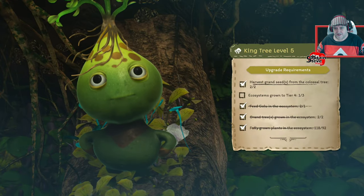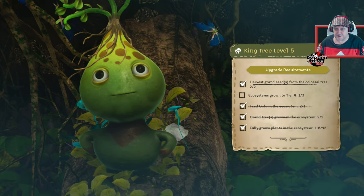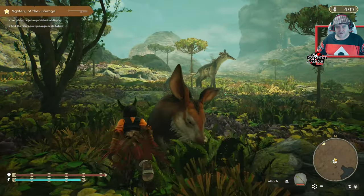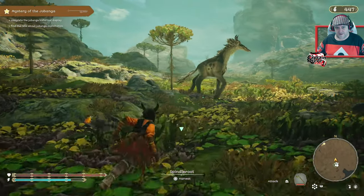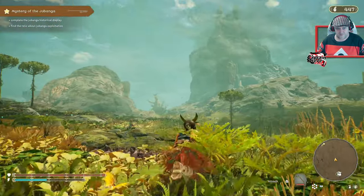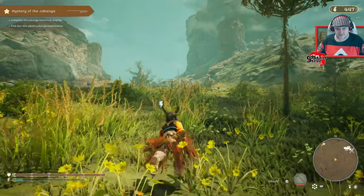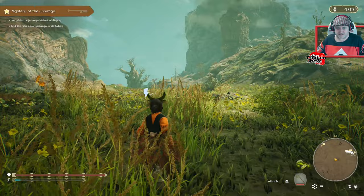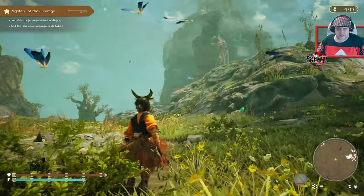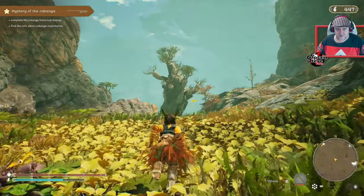All I've got to do now is get the ecosystems all up to tier four — one of three done. This one is already level five. If I go visit the other ecosystems hopefully I'll be able to get them up another level or two. There's another one just over here. Here are the two seeds I put in — I don't want to use my amity just yet just in case. There's one just there towards the relic and another one here.